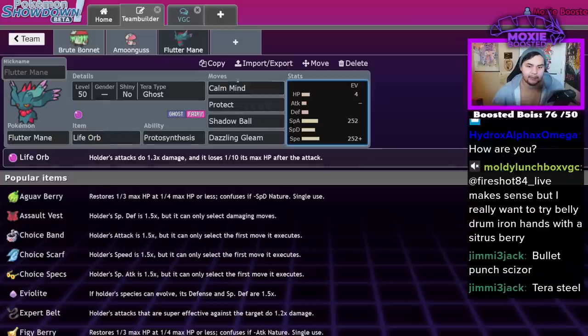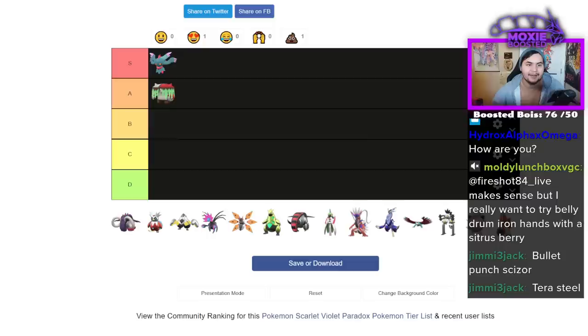You run Booster Energy on Timid, you need to run Life Orb on Modest — or even just Life Orb Timid; that's also an option. So that's definitely an S tier. I think it has really limited ways to beat it.